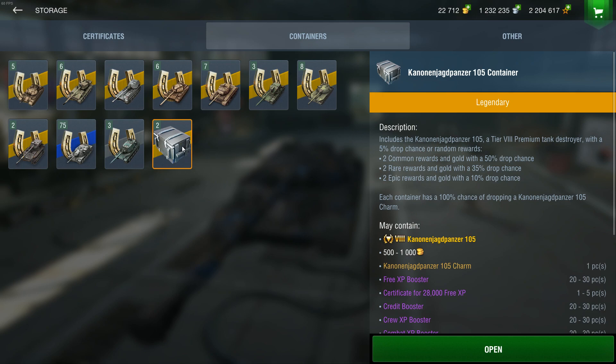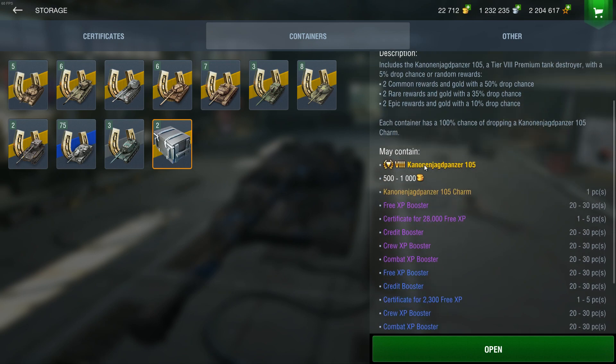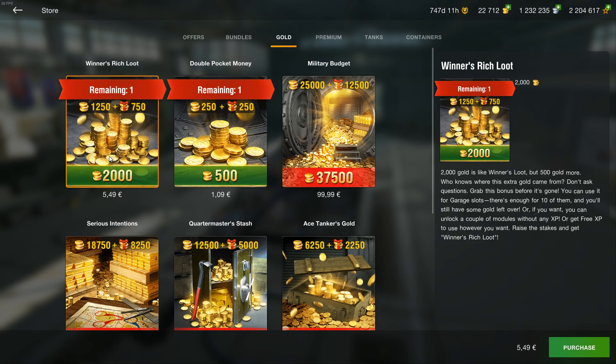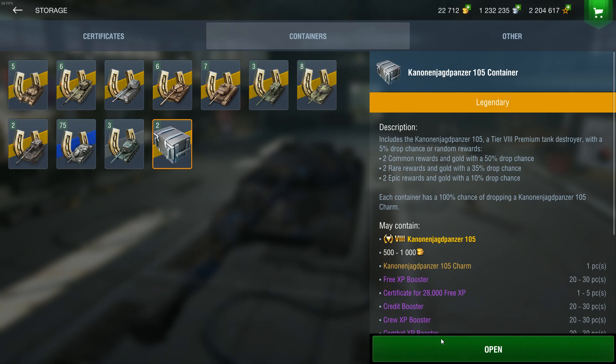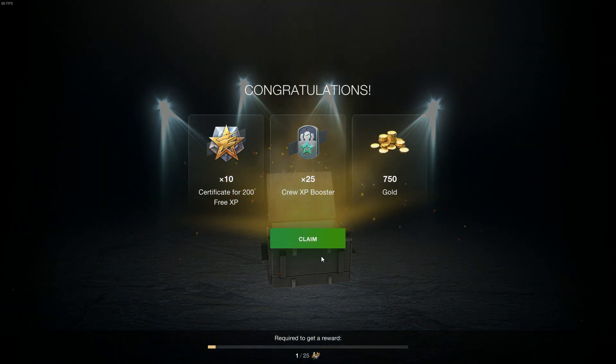So yeah, that's not gonna happen. You have the charms, so let's open 23 more. At least it has some gold in it, so you're not throwing it away completely — 2,000 gold for 550 could be better, but that's pretty much breaking even. So these crates are not as horrible as some others, but they're still horrible because they're crates. And it's not the Kanonen Jagdpanzer — it's 750 gold.